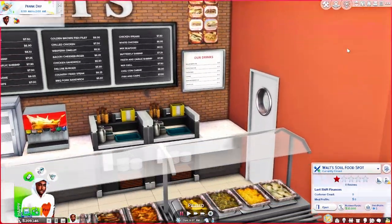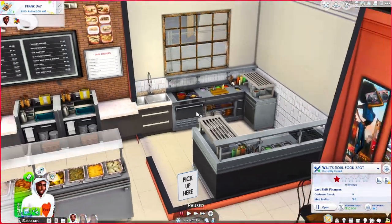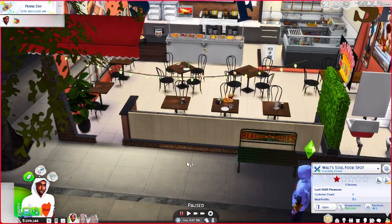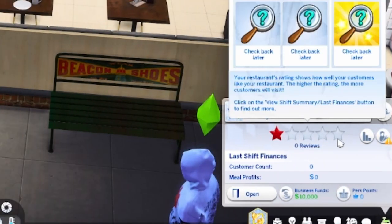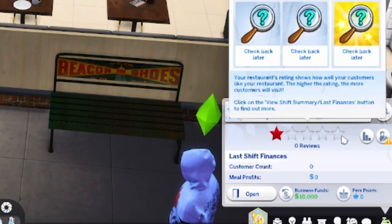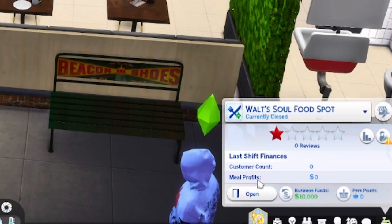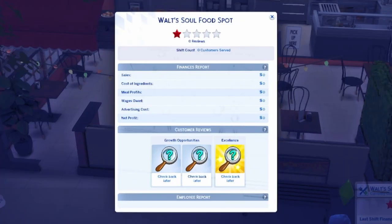So these are the stars. The more reviews you get, the more stars you get. The higher stars you get, the more people come in. Your restaurant's rating shows how well your customers like your restaurant — the higher the rating, the more customers will visit. You can click the view shift summary button to find out more. You aspire to get your restaurant to five stars.